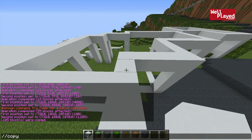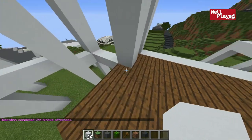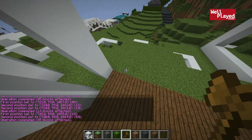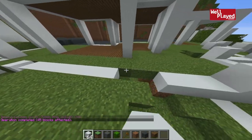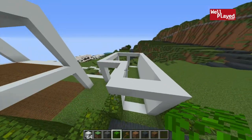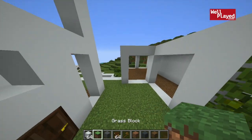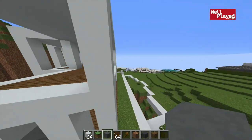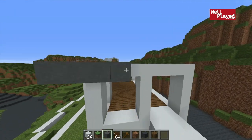First, I want to copy and paste the main building up one so we get a second floor — just like that. Then I want to start putting in some floors. I think we'll go with spruce flooring, which is most appropriate for the modern house look. I'm simply going along and replacing all the grass with spruce. I'm going to go along the top of the house and add a gray outline to add some more detail, as well as on all of the outer structures.